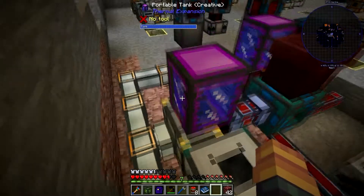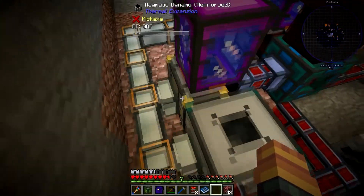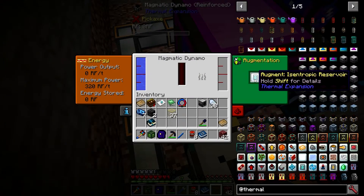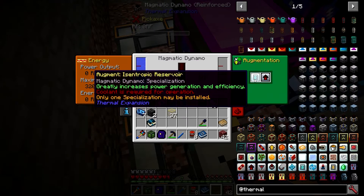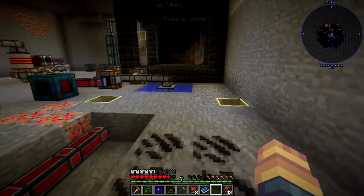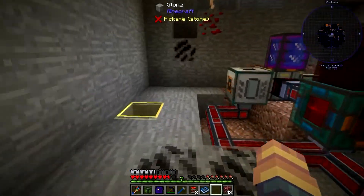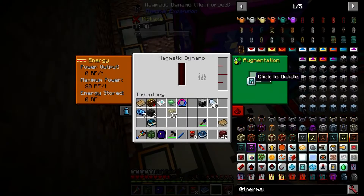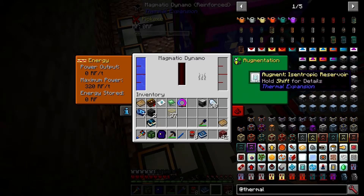We're going to put a specialization in here called isometric reservoir — sorry, I'm horrible with names. If we shift-click, it says it greatly increases power generation and efficiency, but coolant is required to operate. You want to hook up one of your acoustic accumulators to your magma crucibles. This boosts output from 80 to 320 RF just by putting this in.